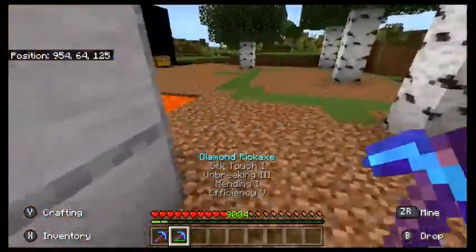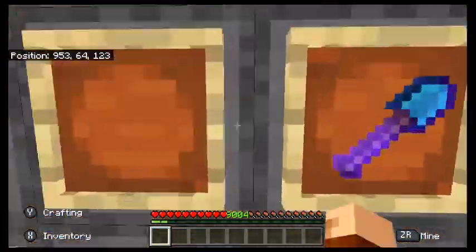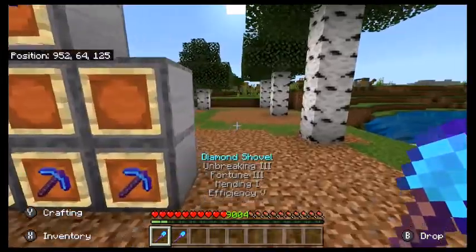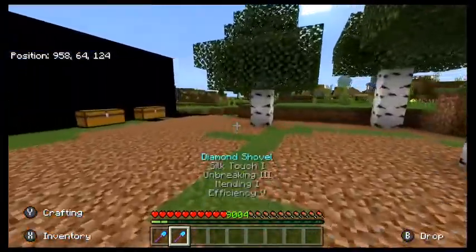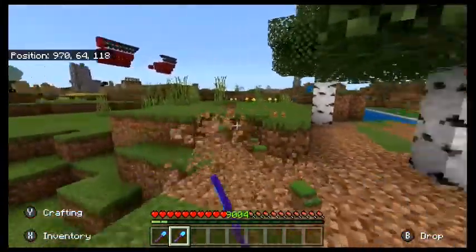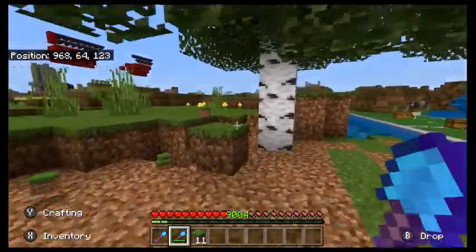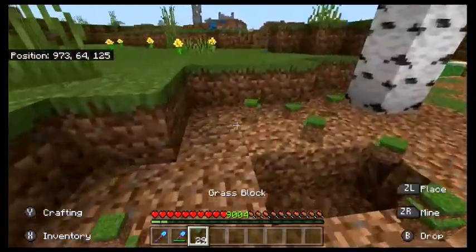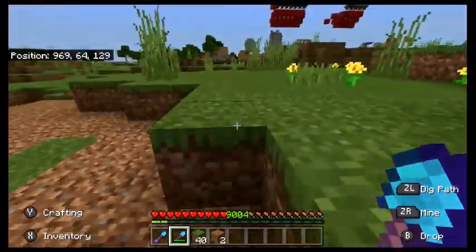One of the new things is going to change these. Now, shovels — again, silk touch and fortune. I would suggest either having one or the other, and I would suggest having a silk touch one. The silk touch one allows you to gather grass and mycelium, and it won't give you flint from breaking gravel. So if you're working with gravel and you want it as gravel and not as flint, silk touch is the way to go.